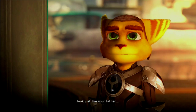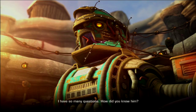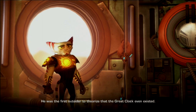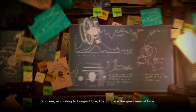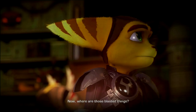Oh my god, I had so many questions. Pretty much like how we were introduced to Alistair Azimuth — he was a great Lombax, smart as they come. He was the first outsider to theorize that the Great Clock even existed. In Apogee Station we got a bit of an uneasy introduction. The translation of the runes on Quantos specifically say 'keeper of time.' According to Fungoid lore, the Zoni are the guardians of time — Clank must play some part in its operation. And Ratchet asks why Azimuth didn't go with the other Lombaxes when they left.